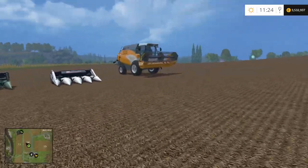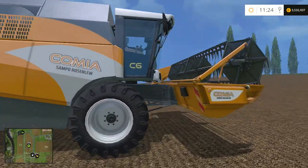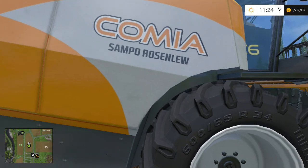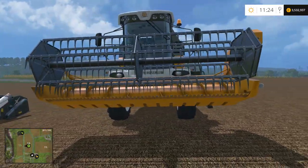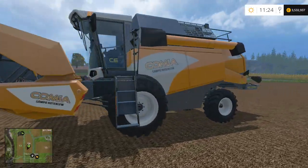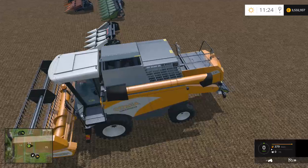Over here is the combine that we start with — the Claas Ventra... the C6. It's got a little hatch that comes open.